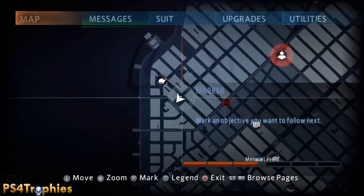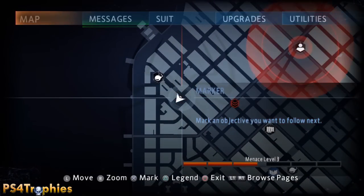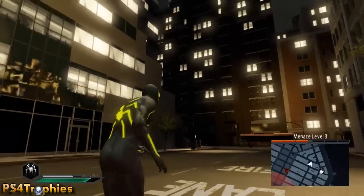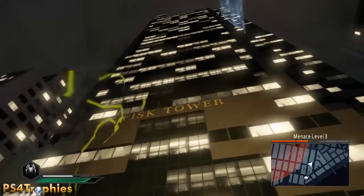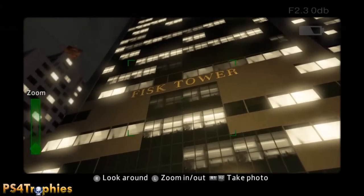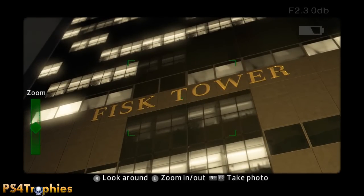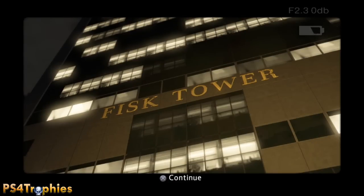The first hard one is Fisk Towers. You need to take a picture of the tower sign at street level — you can find that there, you see the location on the map. On the building here on the left you've got to kind of look up for this one, so take a picture of that.